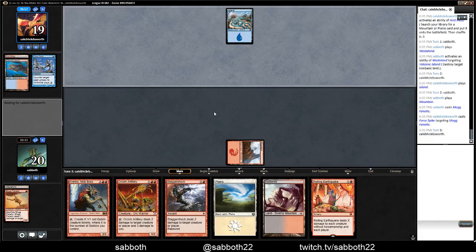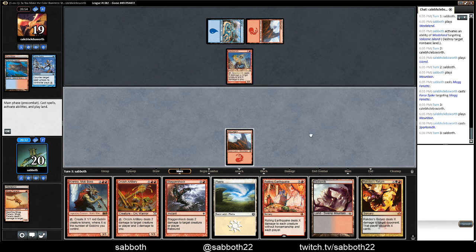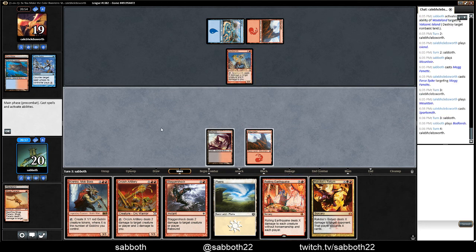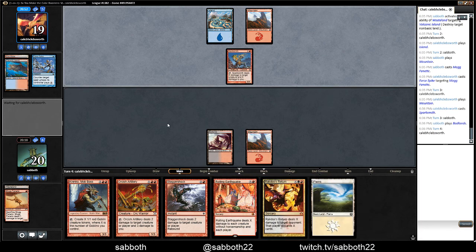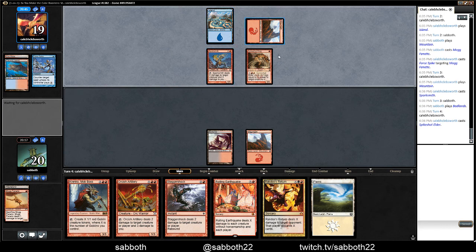Force Spike — great, it got rid of Force Spike. Sparksmith. We could also Rolling Earthquake just to get the Sparksmith. No, I think that's got to be wrong. Yeah, that's what I'm talking about — I'm definitely doing it now.